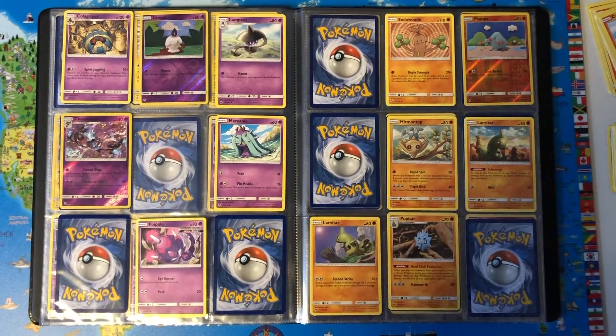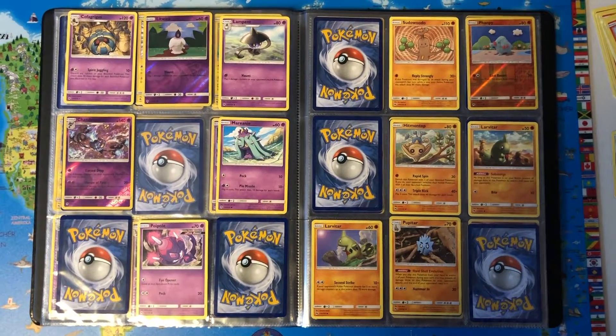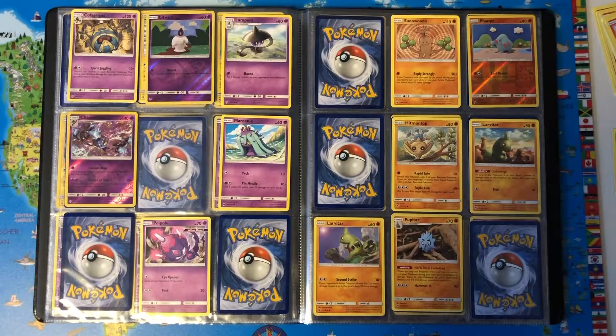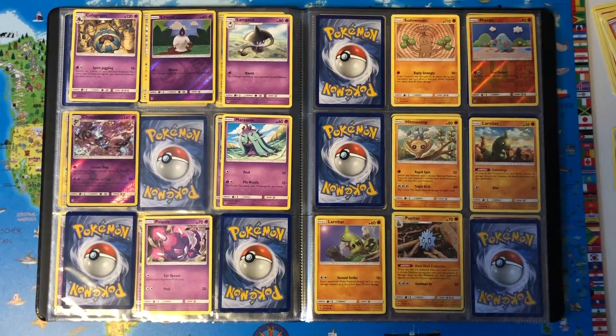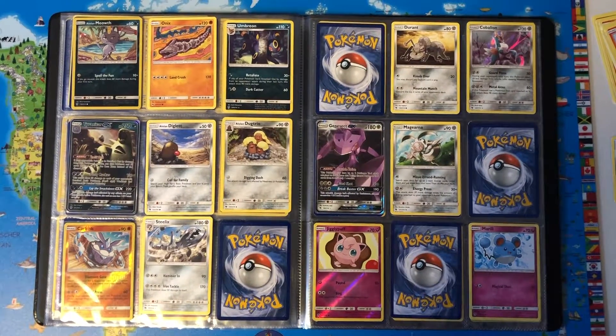Mimikyu, Popplio, Ultra Beast, Voodoo Doll, Mimikyu Reverse Holo, Hitmontop, Larvitar, Larvitar, Pupitar, Alolan Meowth.